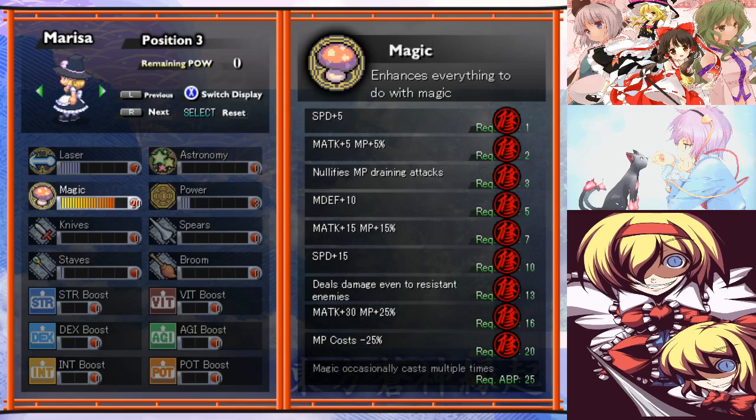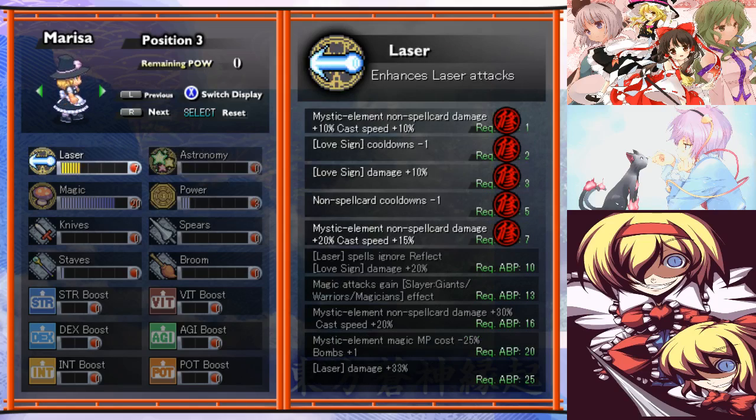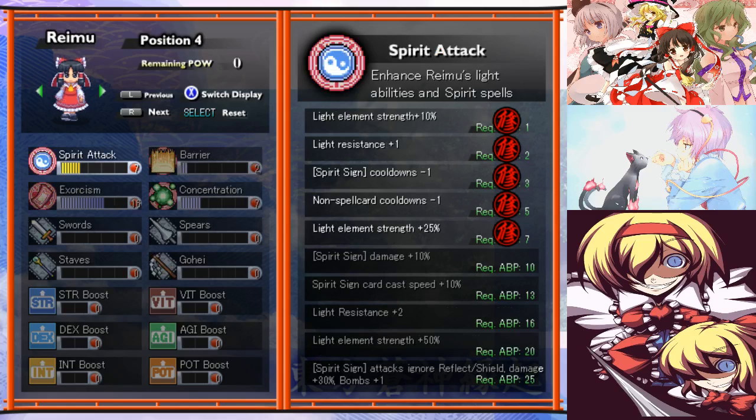Marissa is much the same as usual, except now she has 20 points in her magic tree, so she has 25% less cost to her attacks, which is very good. Otherwise, same general stuff. Master Spots because we're on a boss fight, and the non-spell cooldowns and damage here really does help for Magic Napalm, so definitely go with that.